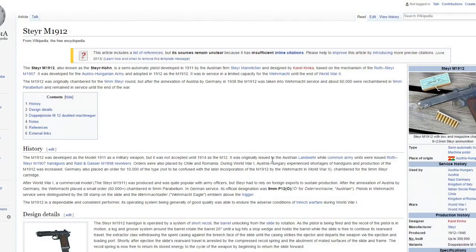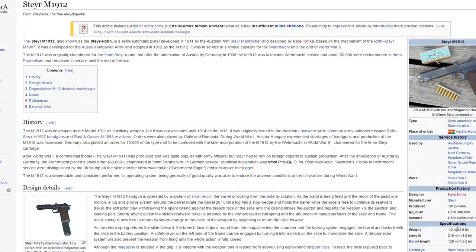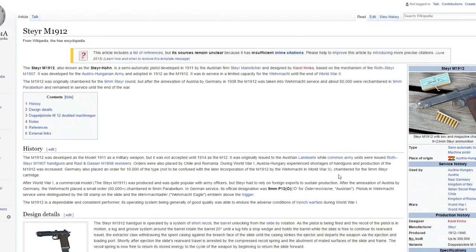The next gun is the Steyr M1912 pistol. Compared to the last revolver, this gun had about 300,000 made and will definitely be in the game. There's one more variant - the M12 or DP M12. It was used in the first two world wars and by a lot of people. It wasn't a heavy gun at only 2.6 pounds, so this is definitely a possibility.